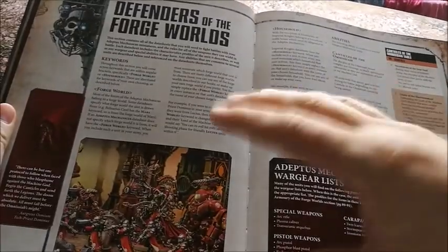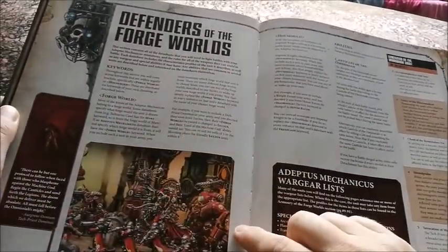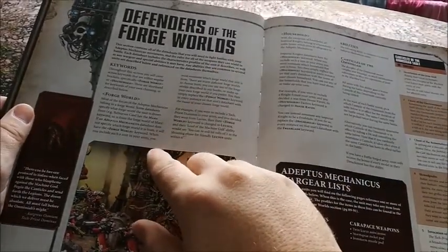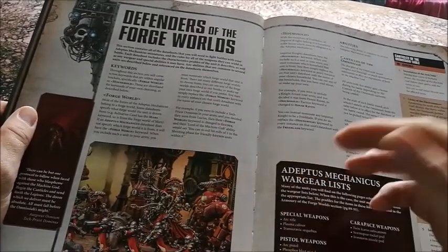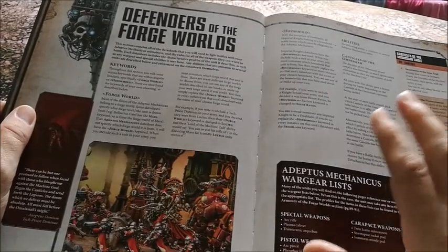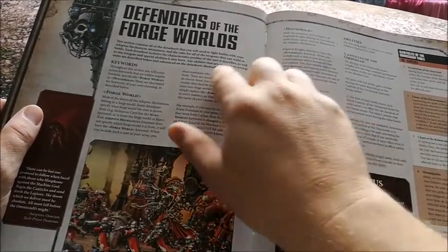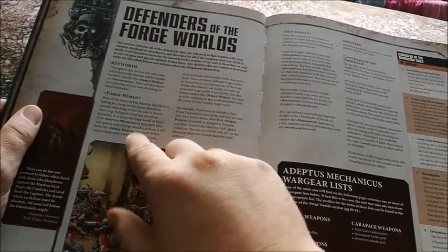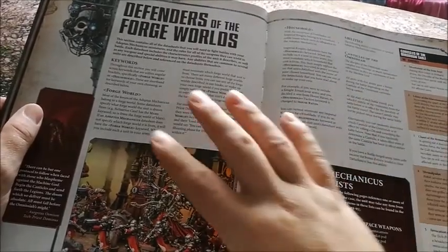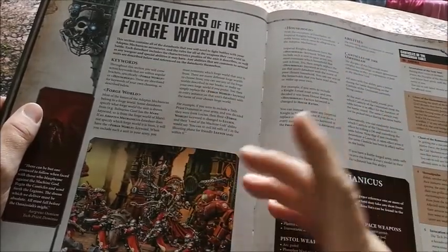Now on to the rules. The main thing — and this appears to be the way a lot of armies are going, like Space Marine chapters and Traitor Legion chapter tactics — is that the Adeptus Mechanicus now have Dogmas. You choose your forge world and then choose, for example, the Mars Dogma, the Ryza Dogma, or Metallica Dogma. For each detachment you choose that, and it's going to affect how your army works.